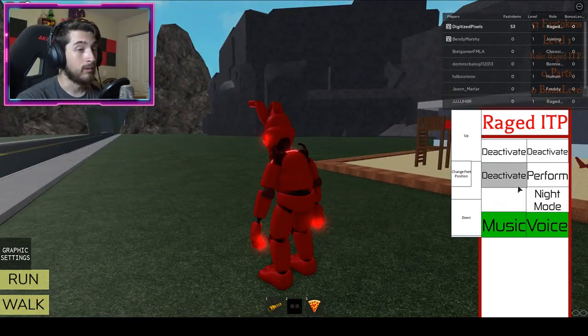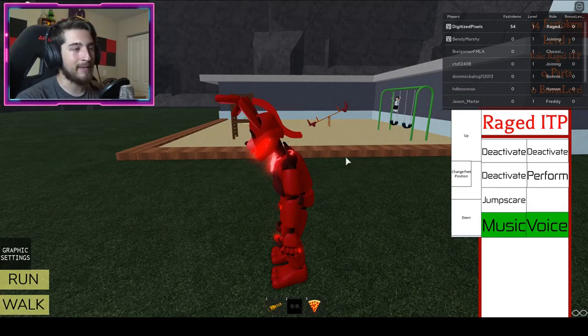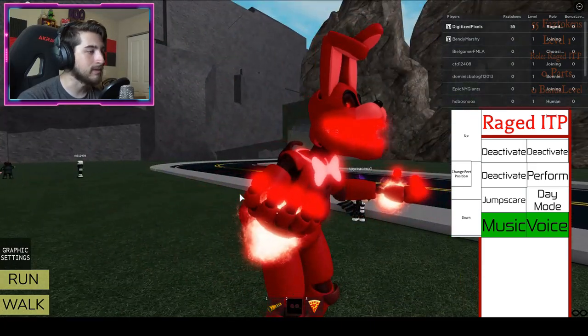Perform a very cool jump scare — wow, if this was 3D that would come out of the screen, that's actually pretty cool. And night mode — let's see how cool you look. Oh, he's got fireballs! He's a fire bender — very nice.